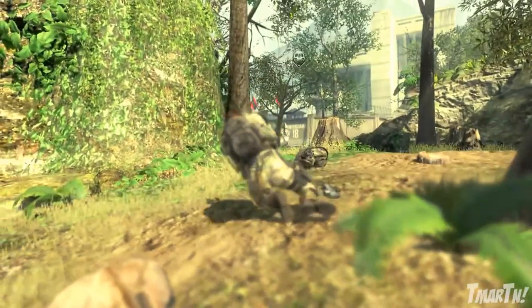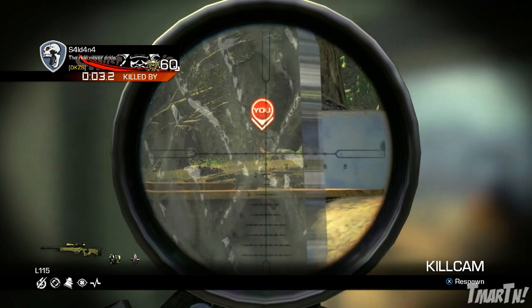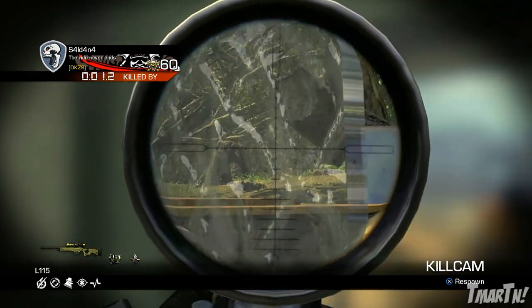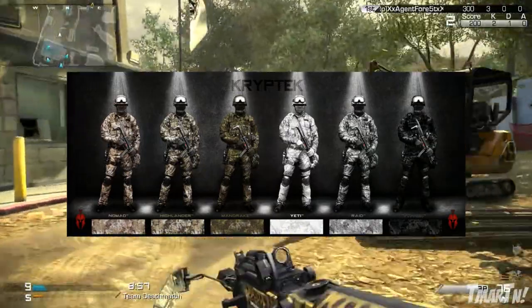When you go to their website, you can see they have nine different camos or color combinations — designs, whatever you want to call them — with a short description each. They also have this picture that has a bunch of different soldier silhouettes wearing each of those nine camos.